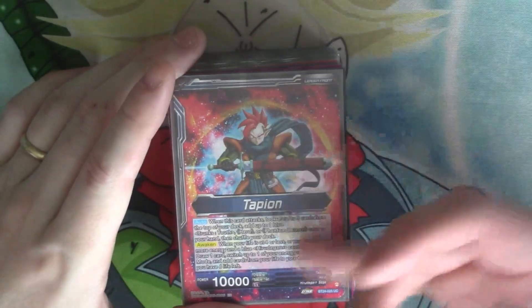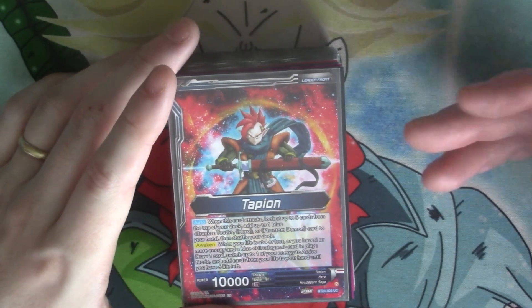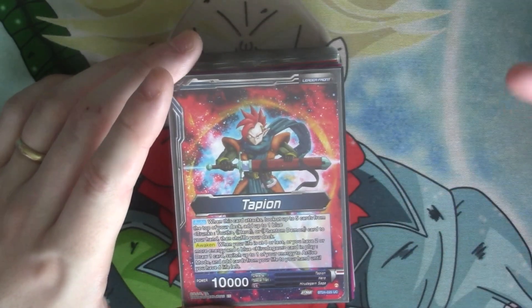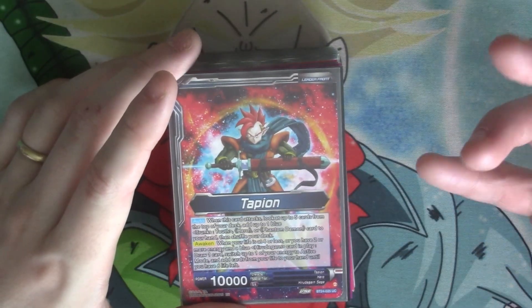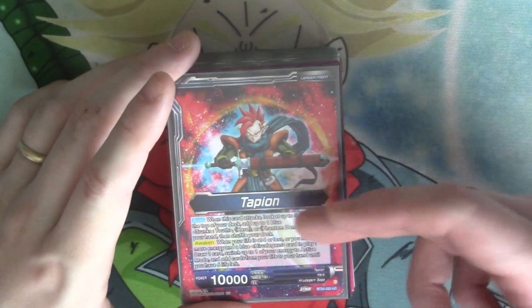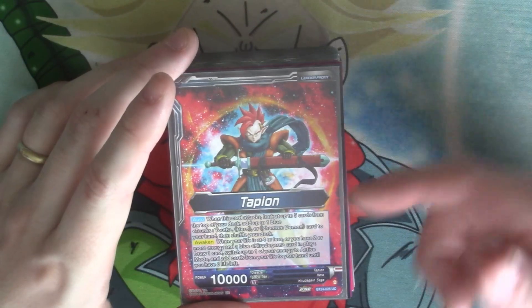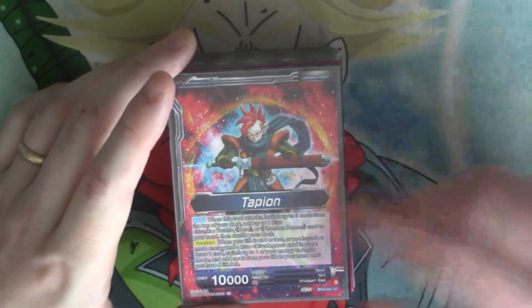So Tapion, when he attacks, you look at the top five cards of your deck, add up to one blue Trunks Youth, a hero or a Frantic Demon, and then awaken your life at four or less, or you have two or more energy and a blue Hirudagon card in play. You can draw a card, get energy back and go down to six.